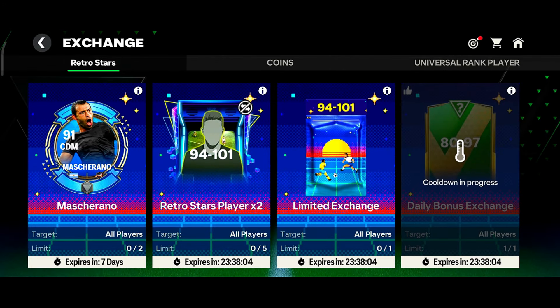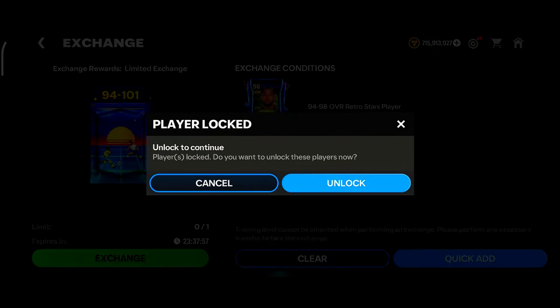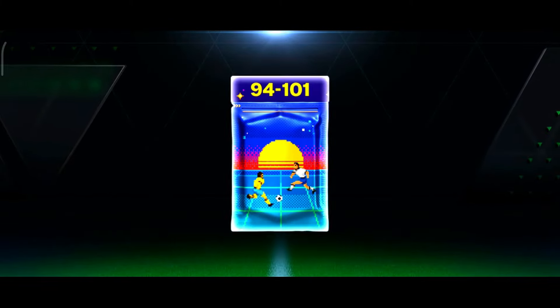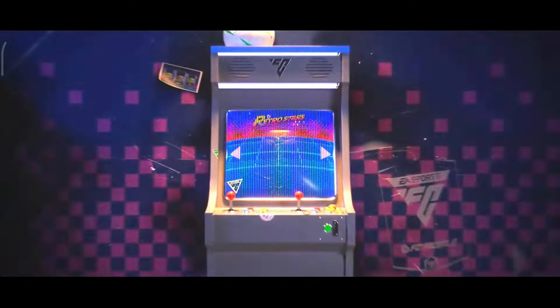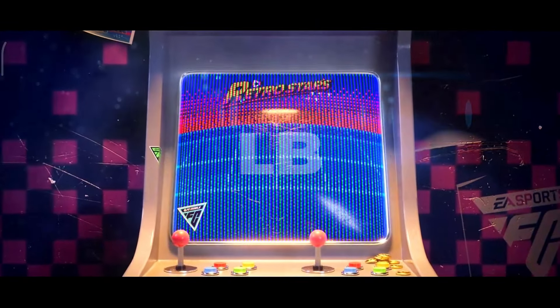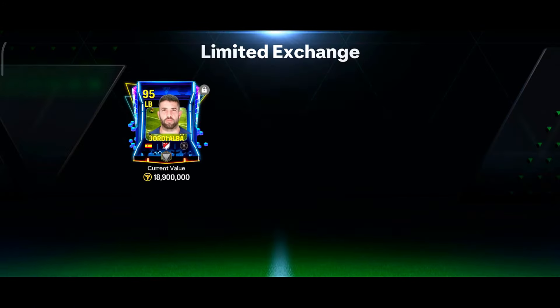Now moving on to the exchange. I will be doing this 94 to 101 rated exchange — I have enough players. Let's see which player I will be getting from this exchange. Please don't give me a 94-95 OVR card. Spain — not a good start. Left back, who is this? Inter Miami — no way. It's 95 Jordi Alba man. What is this? Back-to-back L pack — two Jordi Albas. Wow.